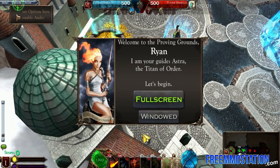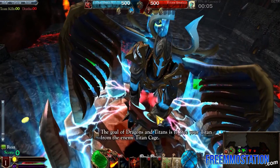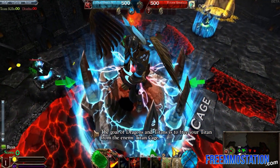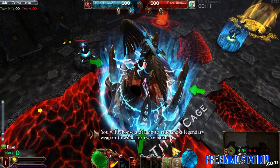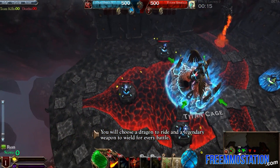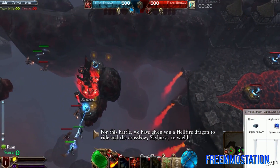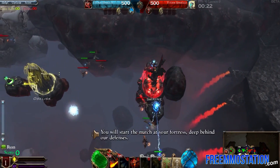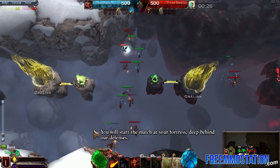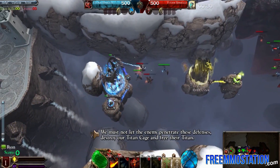So we're gonna hit Play. Welcome to the Proving Grounds, dragon lord. The goal of Dragons and Titans is to free your titan from the enemy titan cage. You will choose a dragon to ride and a legendary weapon to wield for every battle. For this battle, we have given you a Hellfire Dragon to ride and the Crossbow Skyburst to wield. You will start the match at your fortress. How come you get to pick what I want? You're very mean, you're not letting me choose what I wanna play.